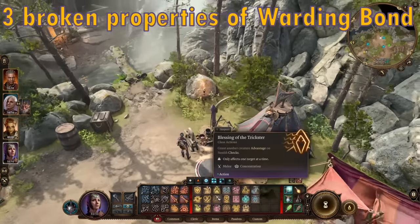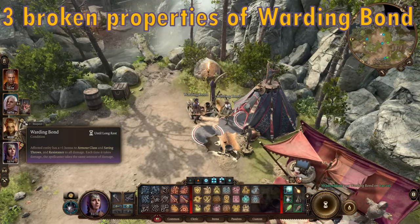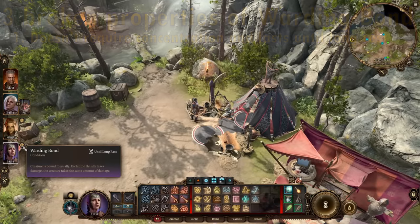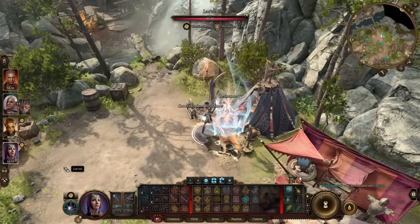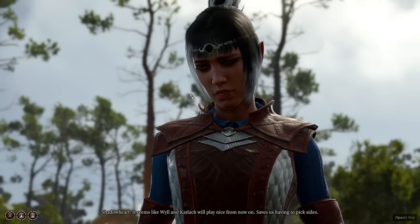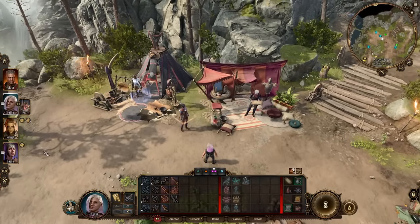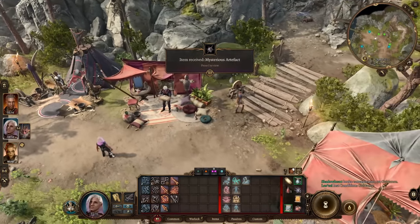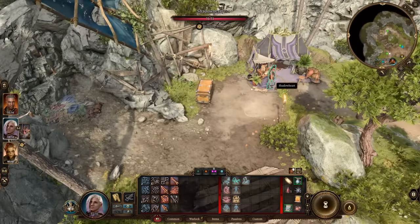There are three properties that Warding Bond has that contribute to it being broken. Number 1: the status effect applied by Warding Bond doesn't require concentration to maintain, and lasts until long rest. What this means is all you have to do is cast Warding Bond once and it will be in effect for the rest of the day, and you'll be able to cast other concentration spells while maintaining Warding Bond. But what this also means is that even if the caster of Warding Bond leaves your party, the Warding Bond will still be in effect, because any status effects that don't require concentration will stay in effect even when the caster departs.